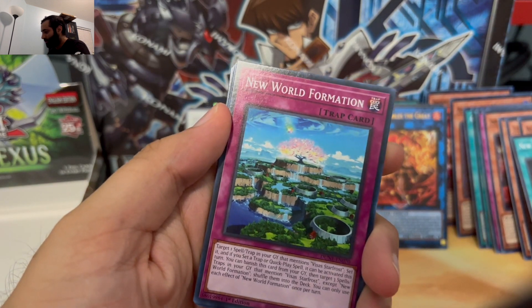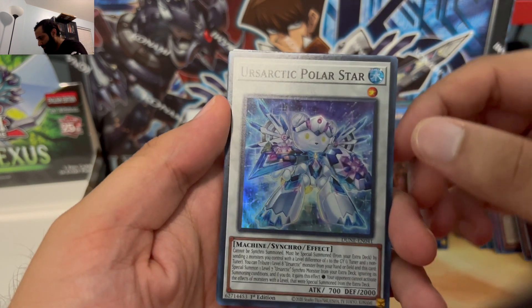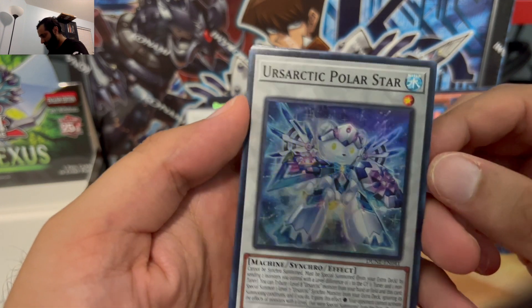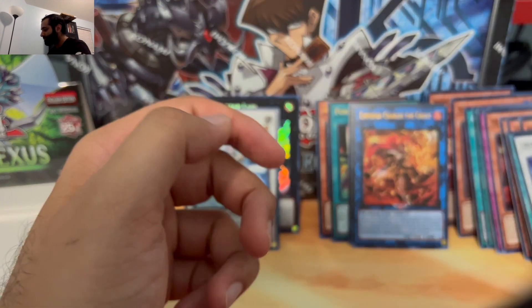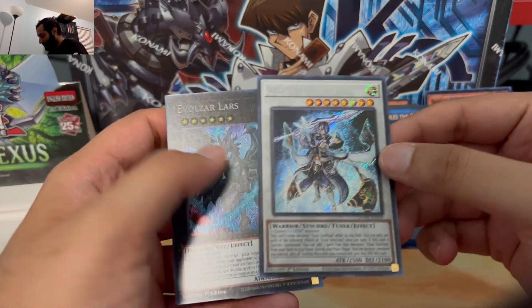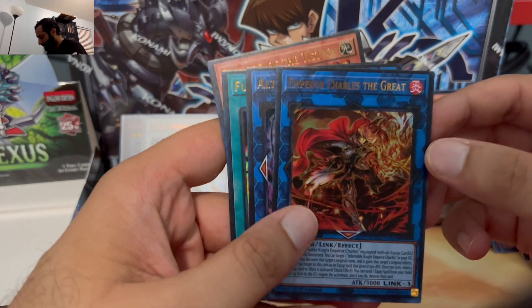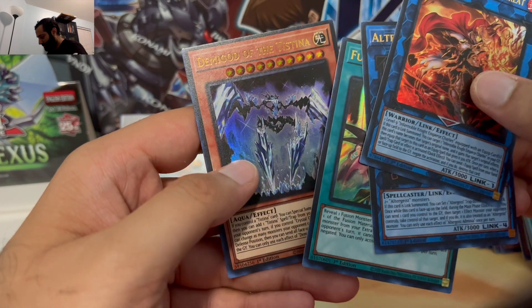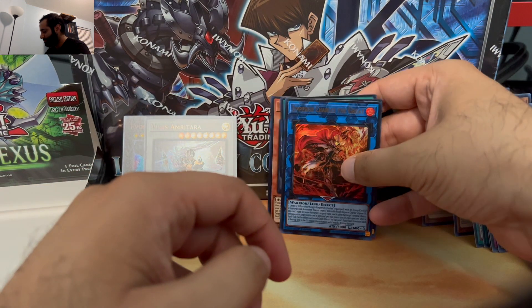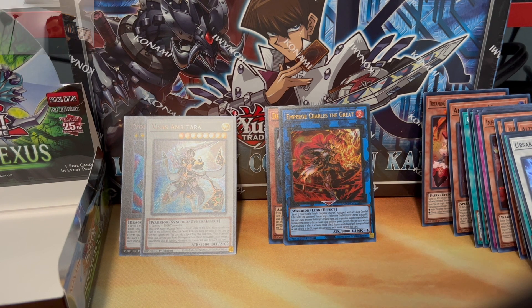Cornfield Coral, Neo World Formation, Evalzar, Jurassic Power, and an Ursarctic Polar Star — that is a super. New World Stars, Scrap Iron, and the Continuing Epic of Charles. So, actually not bad — we have the two nice secret rares from the set and some pretty cool ultras: Emperor Charles the Great, Altergeist, Fusion Armament, and Demigod of the Testina. I'll definitely be doing another opening of Duelist Nexus, so be on the lookout for that. Let me know what you guys think — see you in the next one, peace!